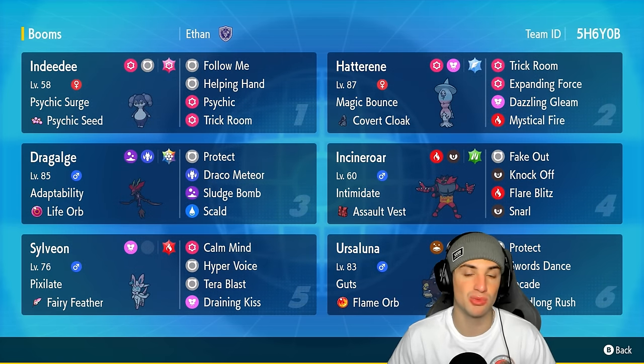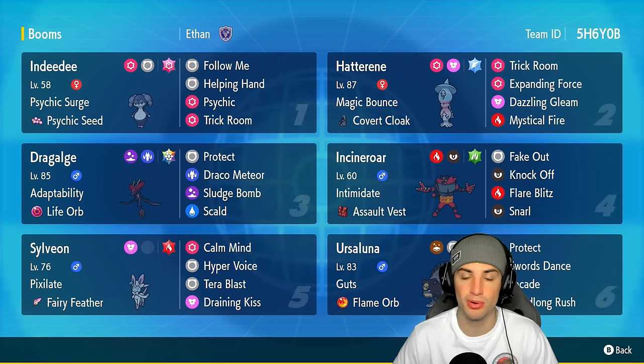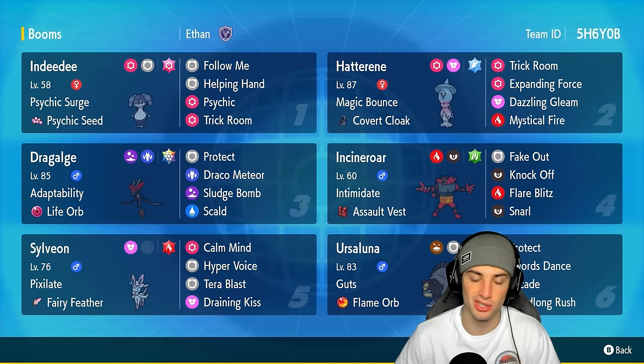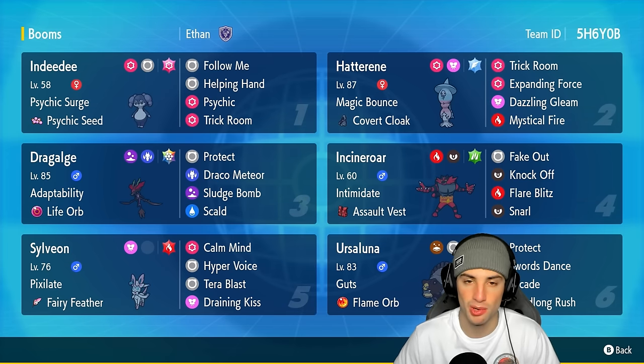This team is a trick room team, which is why we have Indeedee and Hatterene — two premier elite trick room setters. Indeedee can just go into its Psychic Surge, drop a Follow Me, Hatterene can set up that trick room, and then just like Expanding Force its way to victory. You guys have seen that combo plenty of times before.